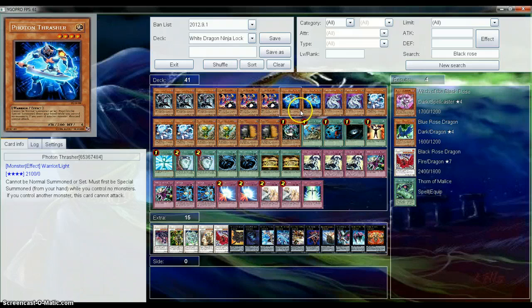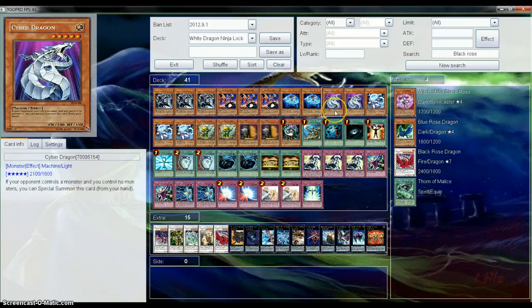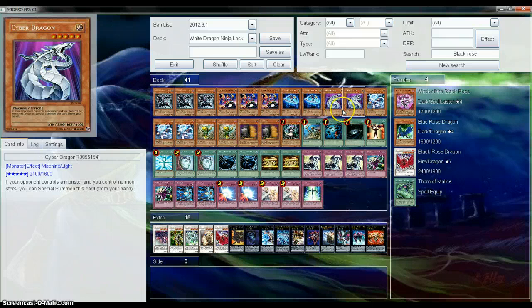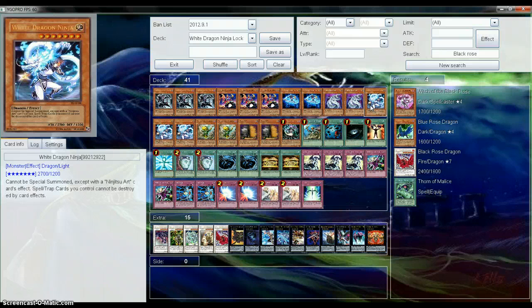We have two Photon Thrashers, pretty much our instant monster of the deck. CyberDragon — we got two of these guys. I might throw in a Chimera Tech in the extra deck, I just don't know what to take out. We have three White Dragon Ninjas — pretty good card, it's like the boss of the deck.